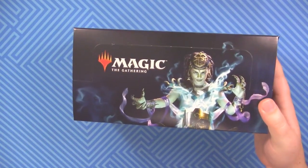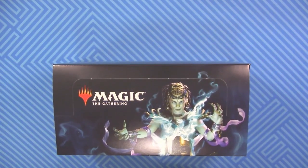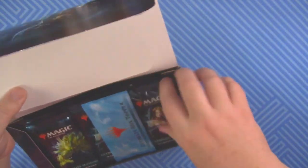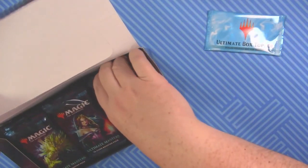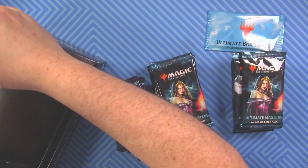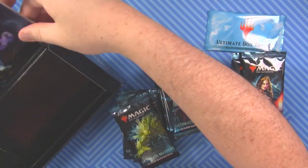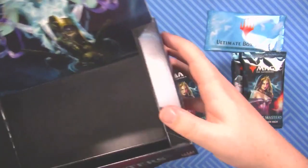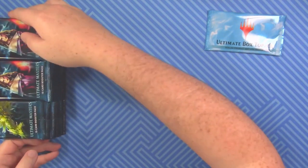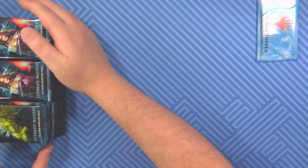This one will be quite a bit faster than the previous one because we're not going to go through all the commons and that stuff — it's been a week now, you guys don't need to see that. We've got our box topper and our packs. Let's get the box together and put the box topper off to the side.